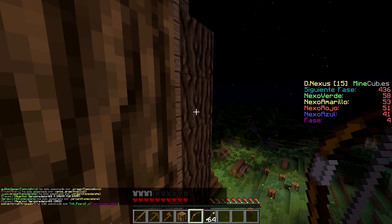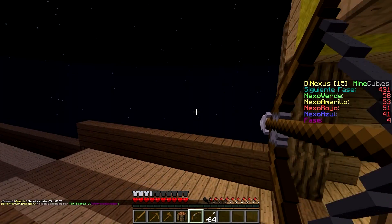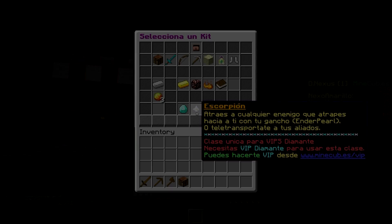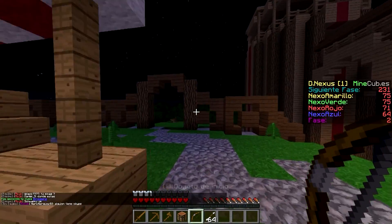El arquero nos proporciona la espada, pico y hacha de madera, una mesa de crafteo, un arco y 64 flechas. Esta clase se consigue haciendo 250 bajas con el arco, cifra un poco elevada. Una vez desbloqueada, podemos escogerla entre nuestras clases. A continuación, pasaré a explicaros las mejores formas de usar la clase y algunos trucos y consejos.